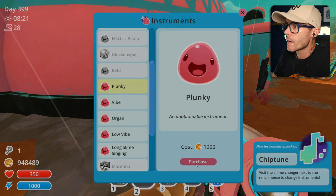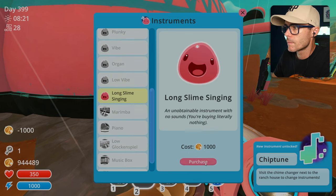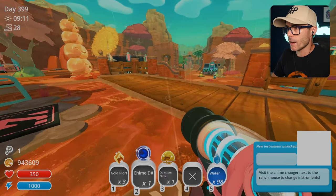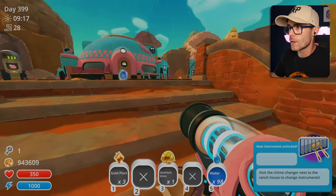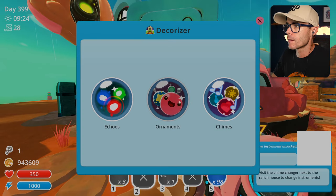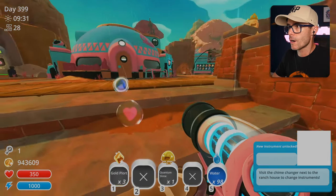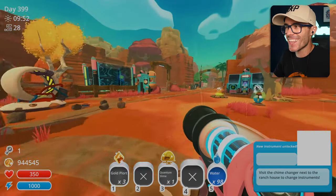This is cool — an unobtainable instrument! Organ. Low vibe. You cannot purchase this twice — looks like I can't purchase it once. If I go bang like that, I get this one. Say I put it right there and run over that — yes, it makes a slime noise! Withdraw chimes. I can switch it up like this — get a B, and then we go. That is really cool, I like that.